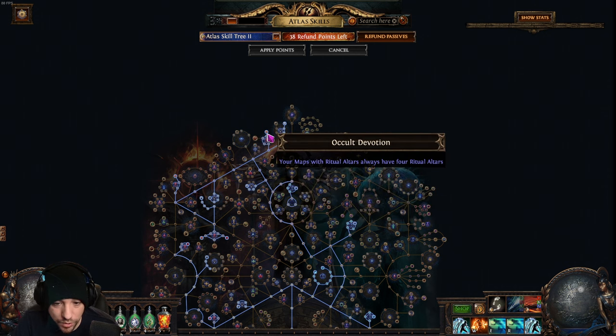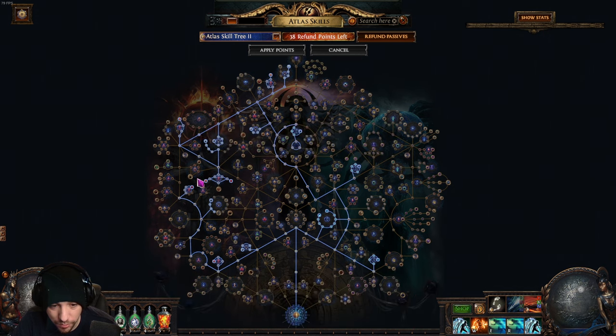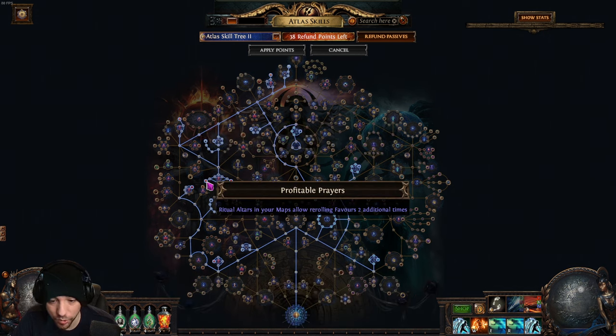The nodes we do take: we take Occult Devotion, which means you will always have four ritual altars — it's normally between three and four, but this forces it to four, which is very important. Next is Answered Appeals, which makes it so your deferrals come up sooner, and when you defer things it costs less. Reduced Tribute allows you to reroll two additional times — rerolling is the most powerful thing you can do in ritual.